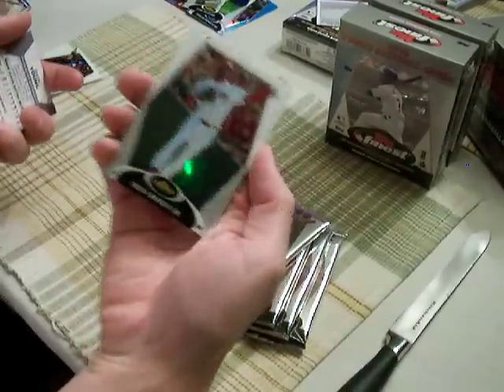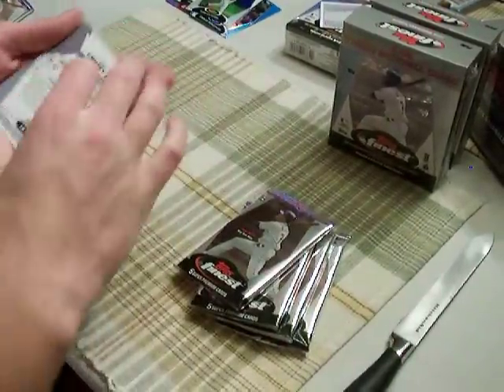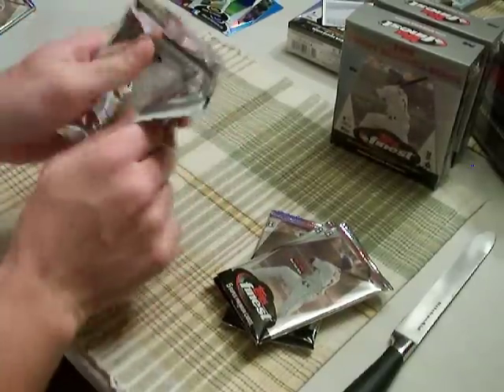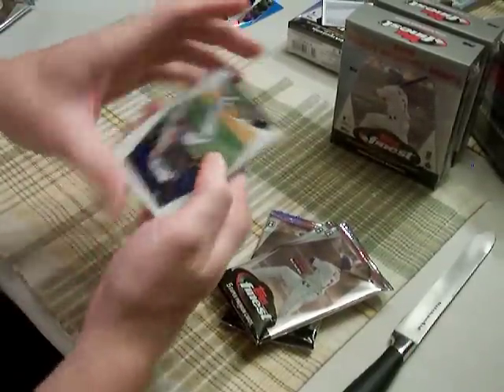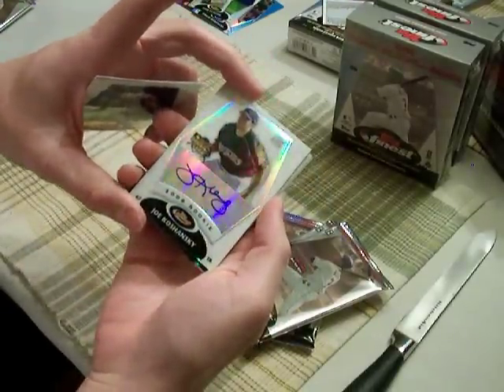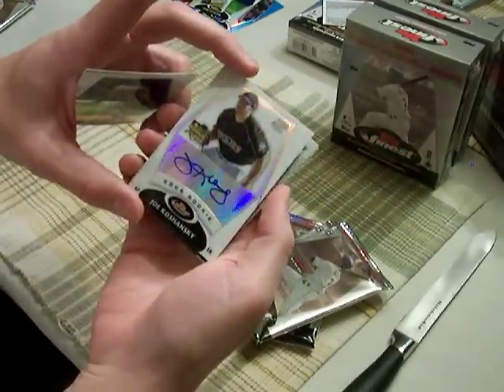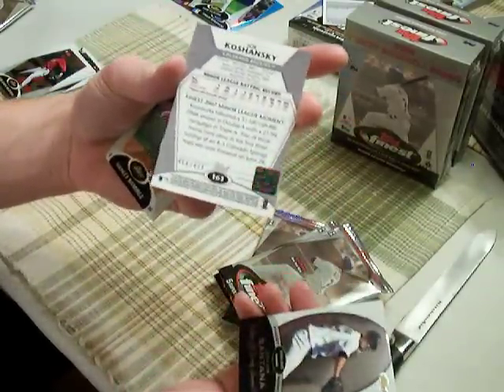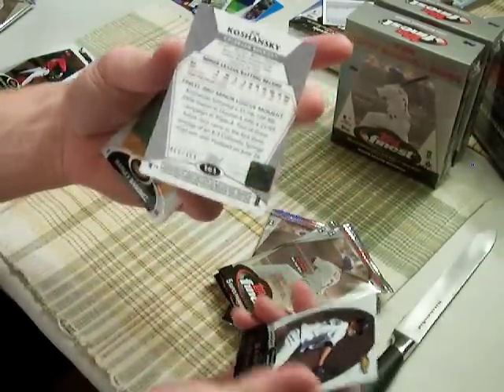And then the greatest player to ever live — sure, it's my opinion, but it's also a fact. How about those apples? Refractor autograph rookie Joe Koschansky — not bad at all, actually. The Rockies. If you're not familiar with him, get familiar with him. Numbered to 499.